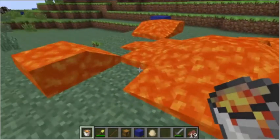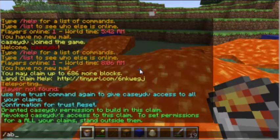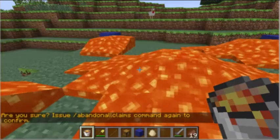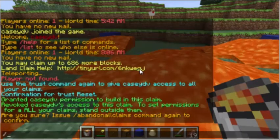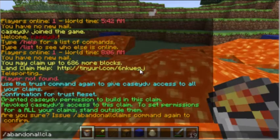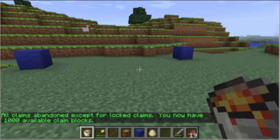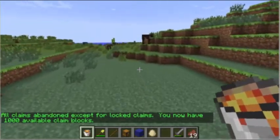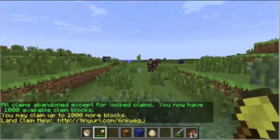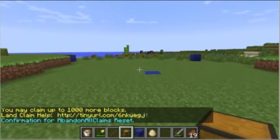If you'd like to start over on your claims and move to another location, you can type /abandonallclaims — it will ask you again for reaffirmation, so just type it in again. This command is only recommended for those who have just started and would like to start over; it's not recommended for anyone who already has a lot of land claimed and builds set.